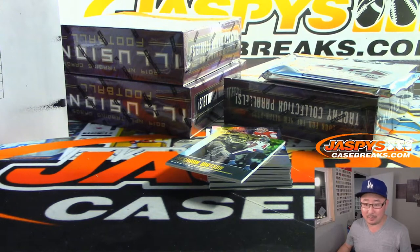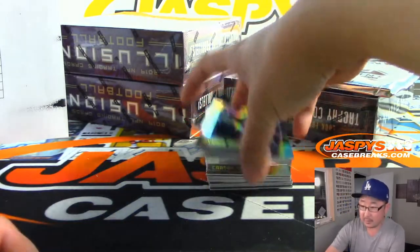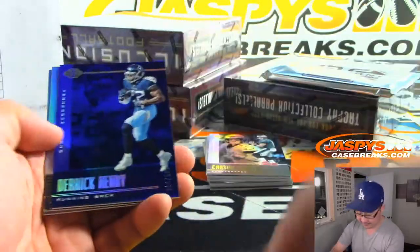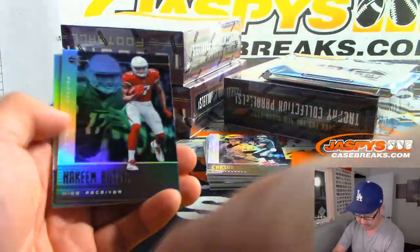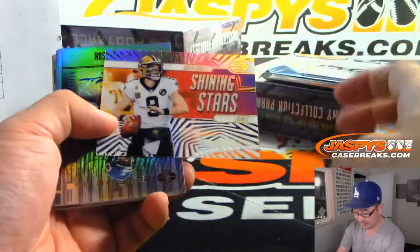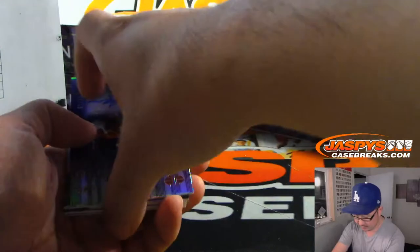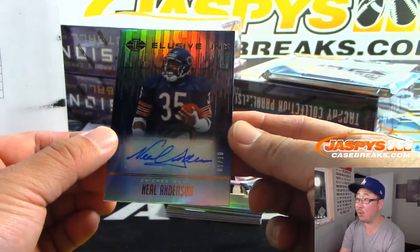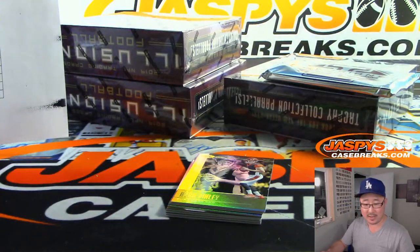I don't remember John Lynch as a... I guess I remember him more as a Bronco, but anyway, there you go, Serenity. And it's 3-0. Mike Evans. Derrick Henry to $299. Drew Brees to $299. And we've got for the Bears — Elusive Ink, Neil Anderson, 1 out of 10. That's for Shahadi and the Bears.